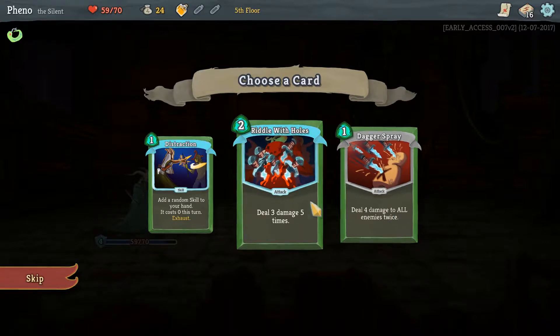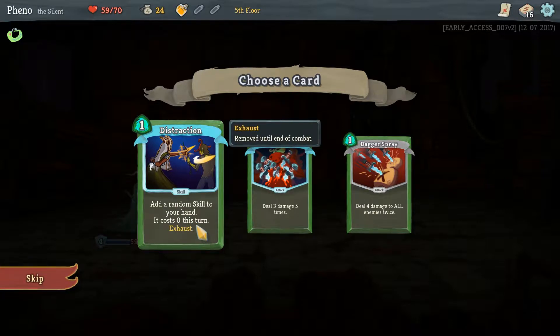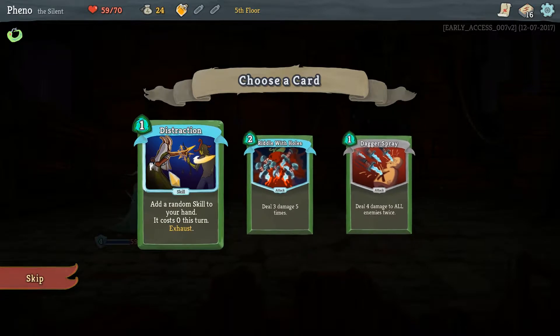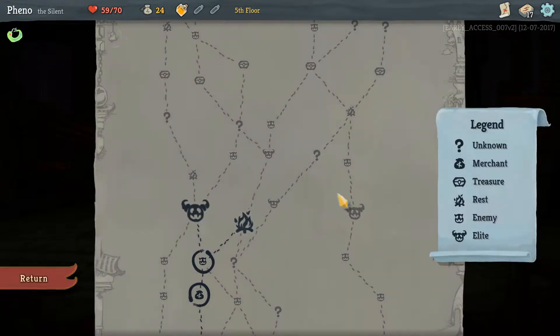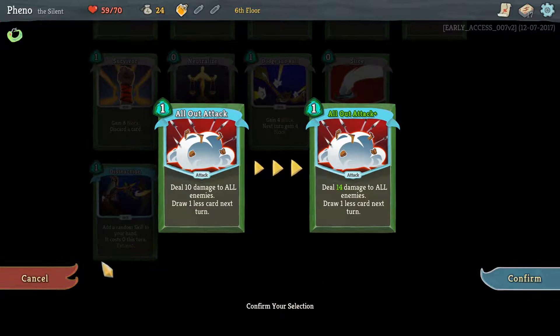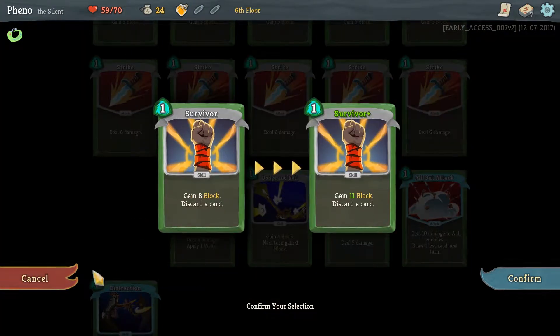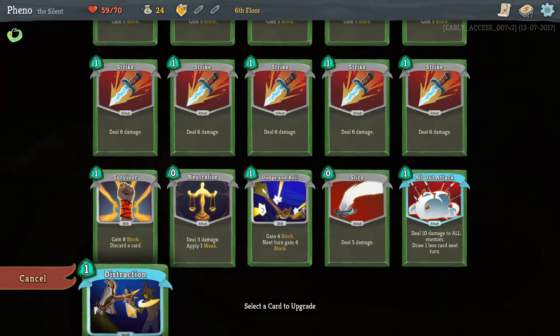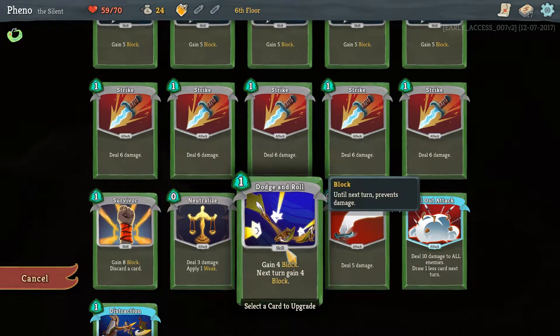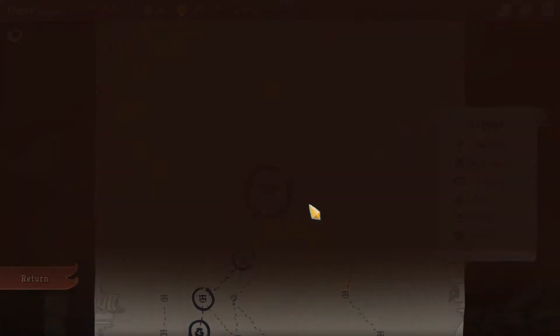Deal four damage to all enemies twice, deal three damage five times — so fifteen damage. Add a random skill to your hand, it costs zero this turn. I'm gonna grab Distraction. Then I'm gonna go rest and upgrade a card. That doesn't seem that good. I think I'm gonna go for the block — twelve block for one mana. It's pretty good.